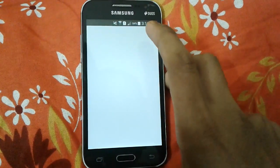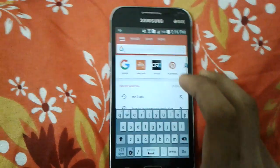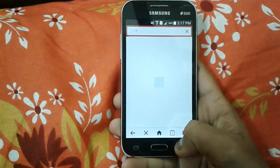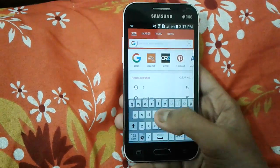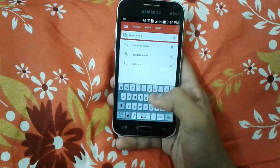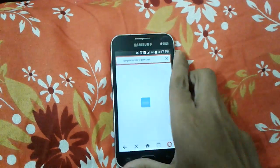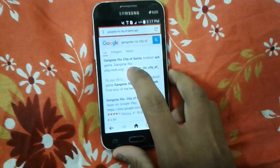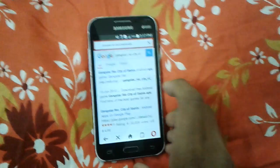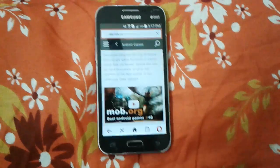Open your browser and search for 'Gangster Rio: City of Saints.' Wait for the results to load. You can see the first link that appears is play.mob.org — just open that site.